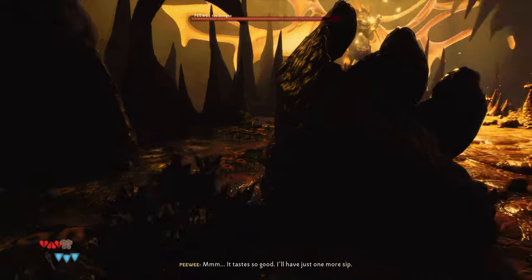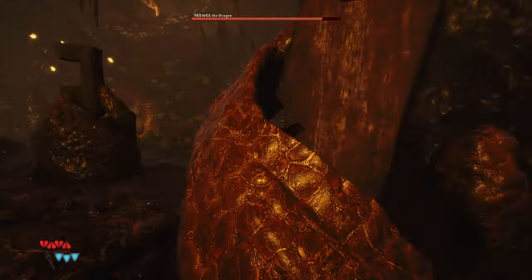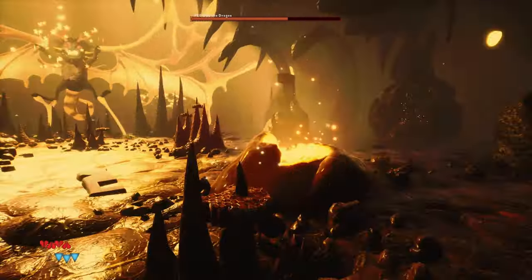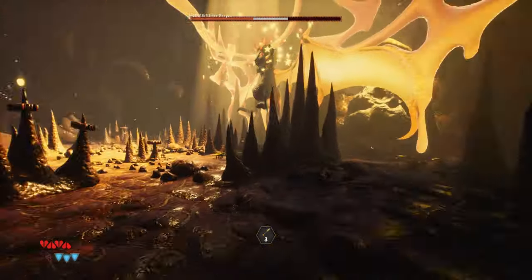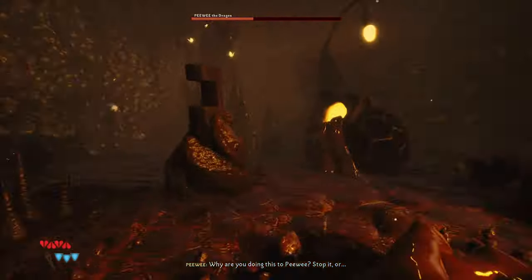So what you want to do is close these little honey things right here — there are two of them and you want to close both of them. Once you do that, he eventually starts doing damage to himself, as you can see.